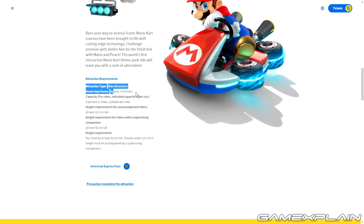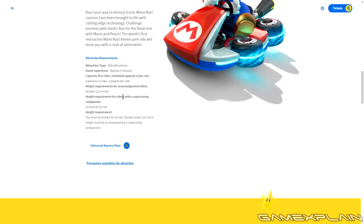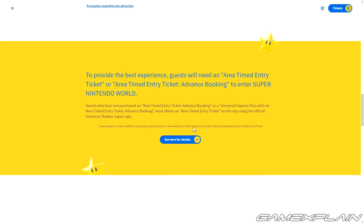We have some details here. It's about a five-minute ride, so pretty decent. The capacity is four people per car, two rows with two people each, which I like — it's gonna be pretty intimate, much more so than some larger ride vehicles like the Star Wars ride at Galaxy's Edge. Height requirement is 122 centimeters minimum for unaccompanied riders. Accompanied, you can be 92 centimeters.